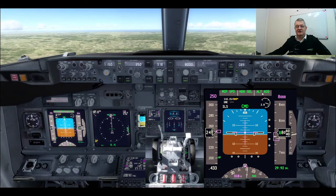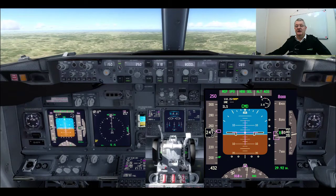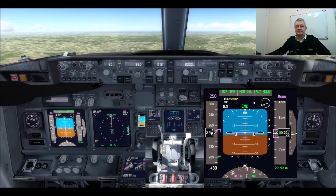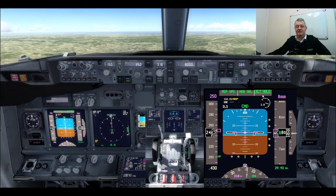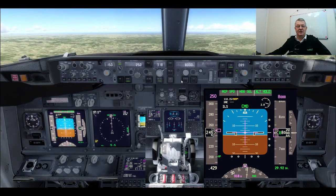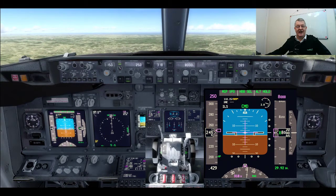Once Alt Acquire changes to Alt Hold — which is a mode I could select, and you can see the Alt Hold button is lit — we have levelled off. Now that we've levelled off, you can see the Alt Hold button light has gone out because we are now at the altitude we asked for.